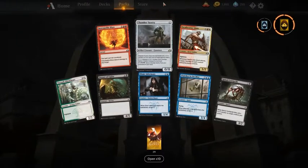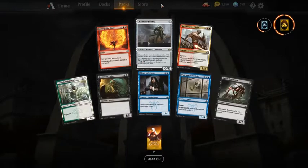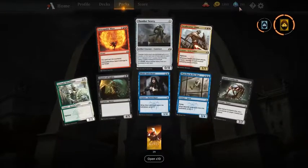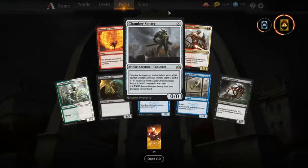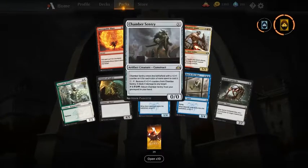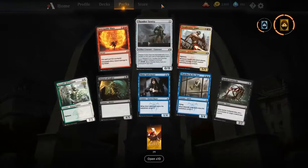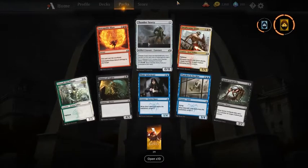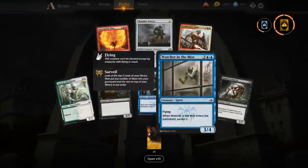Chamber Sentry — I think it can be a first pick, but I don't think I'll take it above Inescapable Blaze or Watcher in the Mist. I'm not a big fan of five-color decks. If you're playing all five colors, yeah it's a good card, but I don't think I would take it. I think I would take Watcher in the Mist.